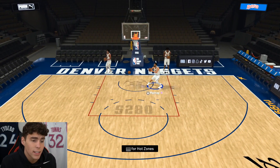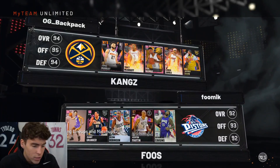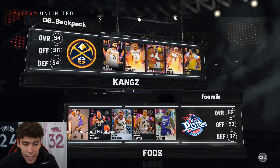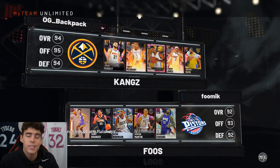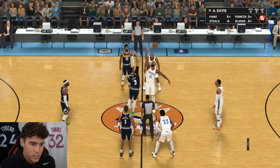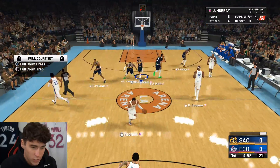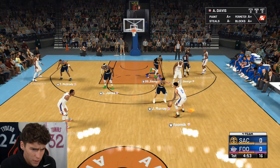Jamal Murray's got a smooth release, he can move and groove, and especially on next gen I think you're going to see a lot of people run with the card. Looking at the lineup here, he's got Lonzo Ball, Danny Granger, Glenn Robinson, Kenya Martin, and Boogie Cousins — a very solid lineup but it doesn't have the new Moments Jamal Murray. I'm super excited to use this Jamal Murray card. I kind of wish I was on next gen because that's where the diamond Jamal Murray was very effective.